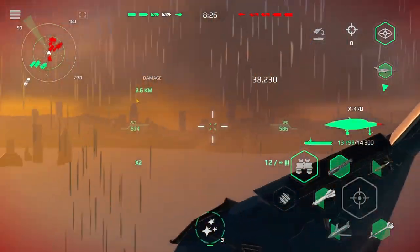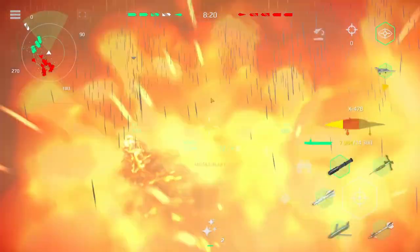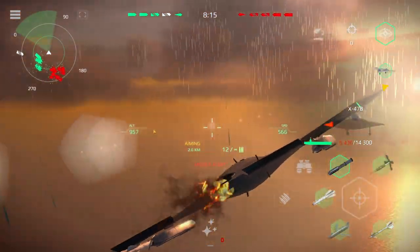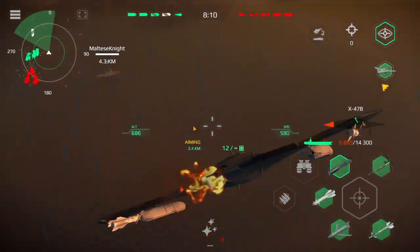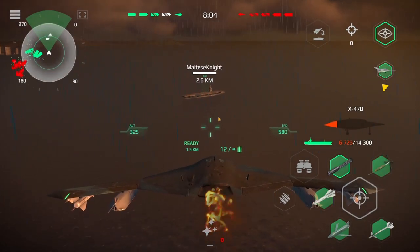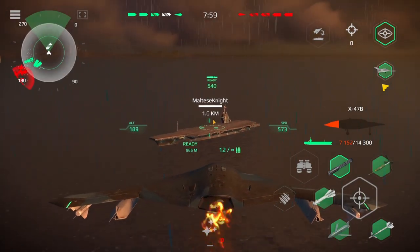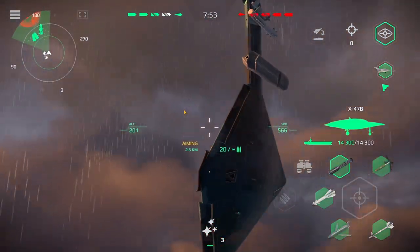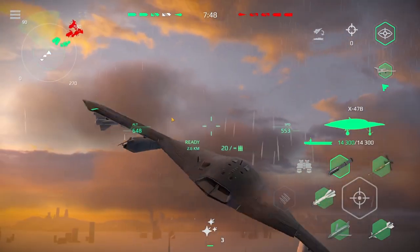Missile alert — I think I'm dead. Maybe. I'm fine. Where's my carrier by the way? Can I actually land? Do you heal by going to the carrier? What is that green stuff? Okay, you can just heal like that — get all your armaments back. So let's go back up and try to not die instantly this time. This seems to be a bit of a challenge, to be honest.